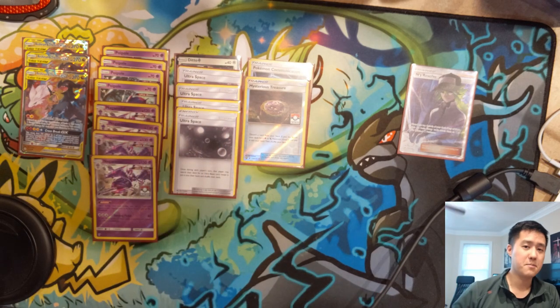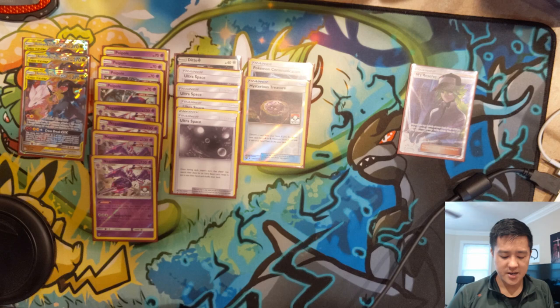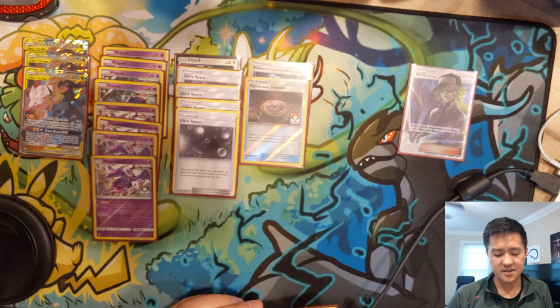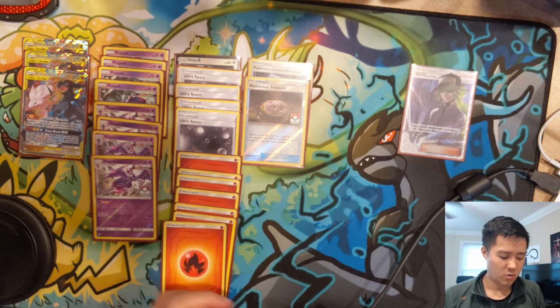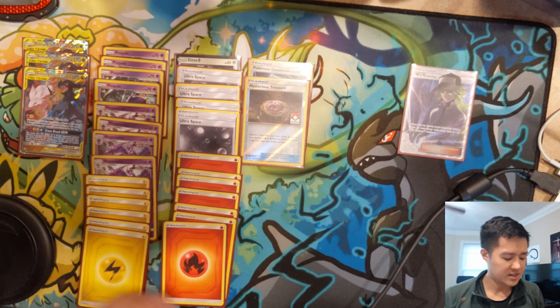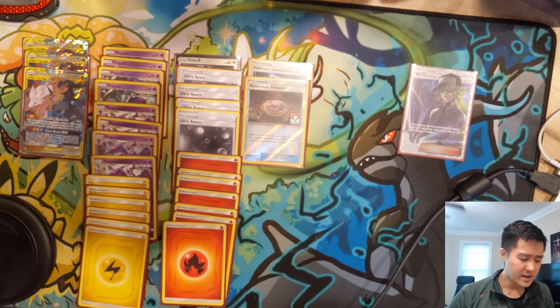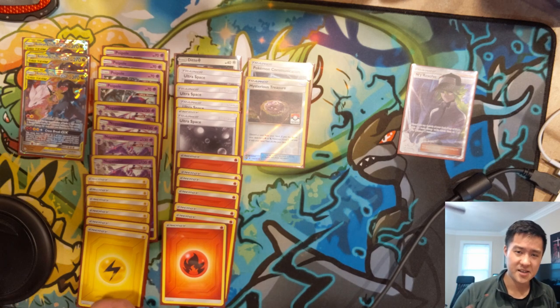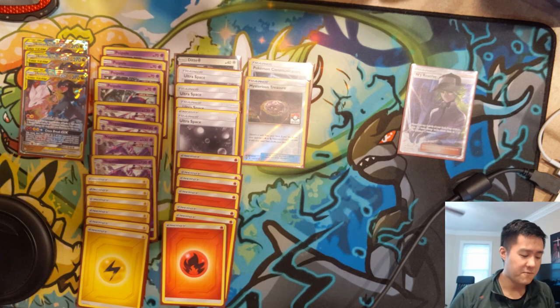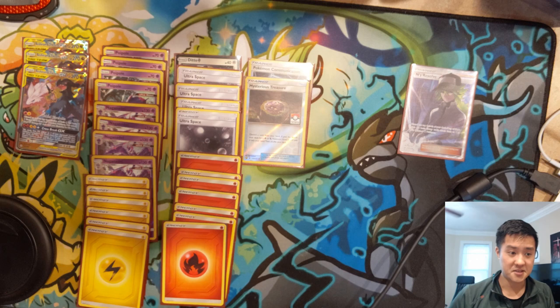Four Ultra Space makes it pretty easy to set this up — four because you're probably going to be competing with things like Giant Hearth, or worst case scenario you have to deal with a Chaotic Swell. Our energy package is seven fire energy and six electric, so 13 energies altogether. I feel like it's definitely higher than is necessary to get the engine going, but if you whiff on the energies we don't have Viridian Forest or Giant Hearth. So if you whiff the energies for the Reshiram, you're kind of stuck at that point.